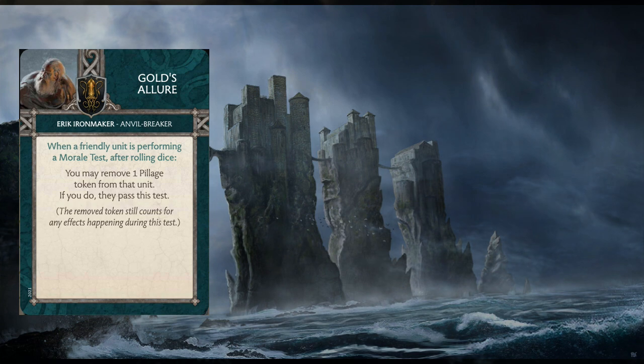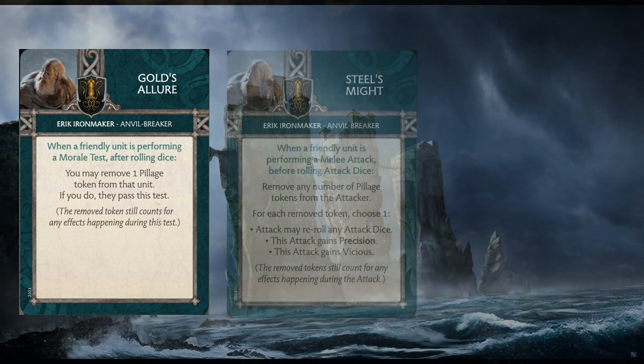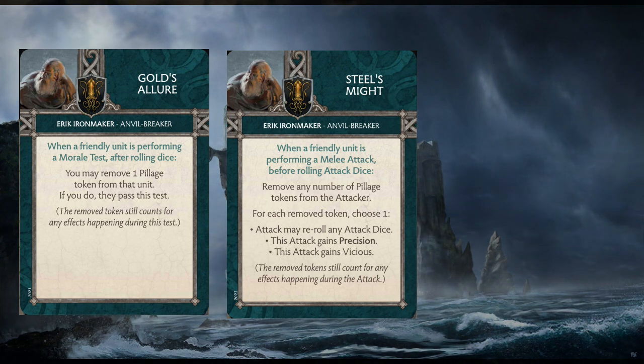Gold's Lure dovetails with the discussion about people using panic to push extra damage. With Eric, you just spend a Pillage token, auto-pass, and it doesn't matter how many modifiers they're stacking on you. The next card, Steel's Might, triggers when a friendly unit performs a melee attack — before rolling, you remove any number of Pillage tokens from the attacker, and for each removed token you choose one: the attack may reroll any attack dice, the attack gains Precision, or the attack gains Vicious. Most units with Pillage can only hold two tokens.